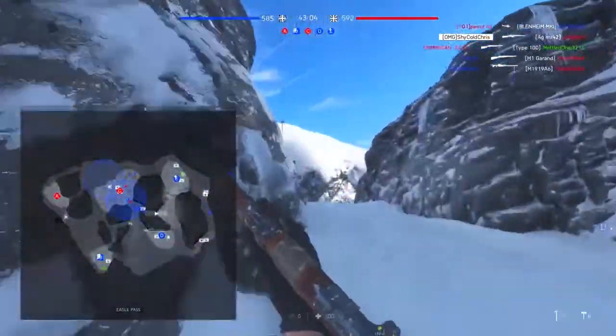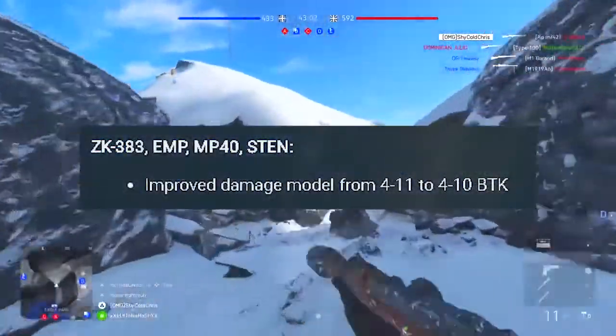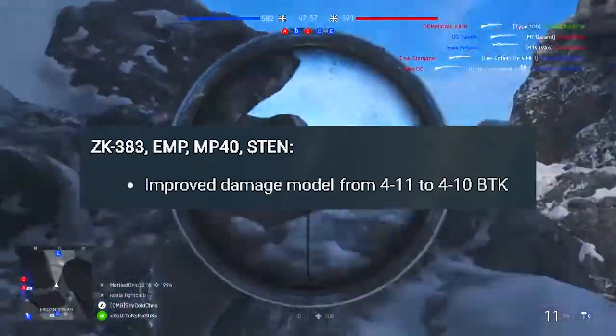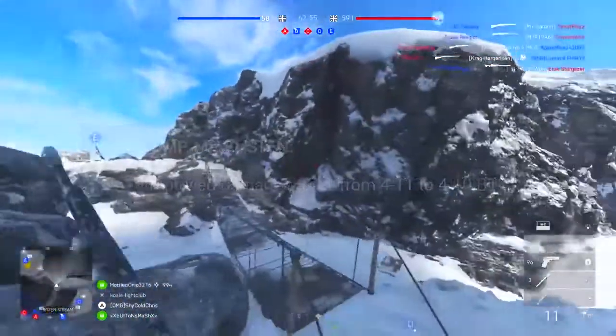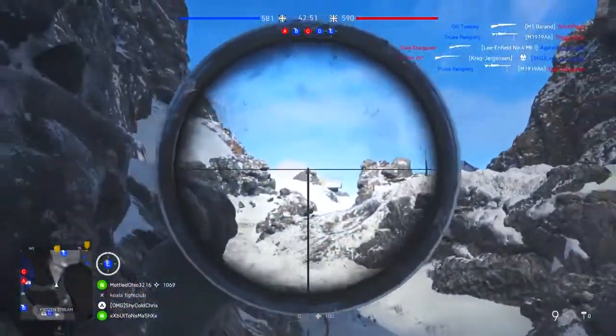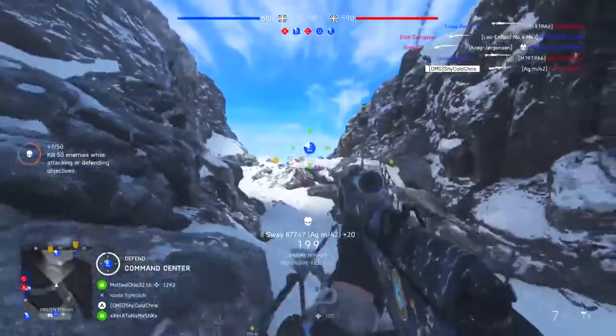Starting off, the SMGs — the ZK, the EMP, MP40, and the Sten — are getting their damage output models improved from 4 to 11 bullets to kill to now 4 to 10 bullets to kill. Pretty much not a big improvement, but one bullet less to kill, which is nice.